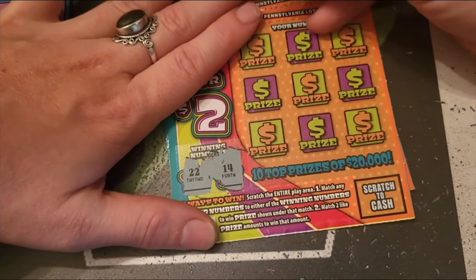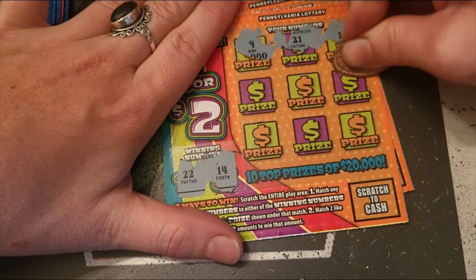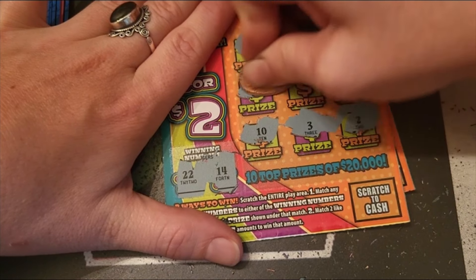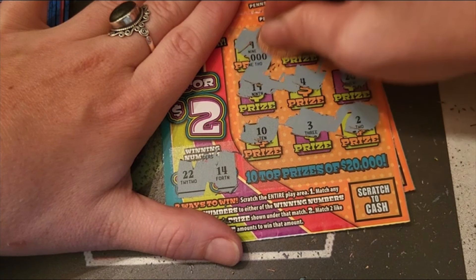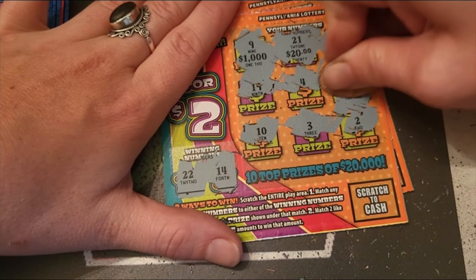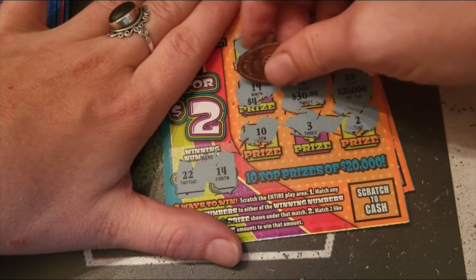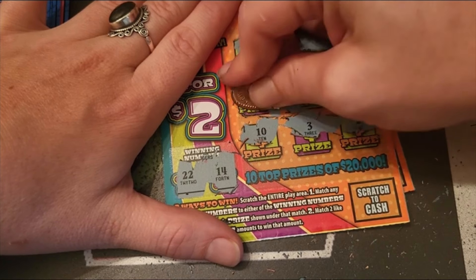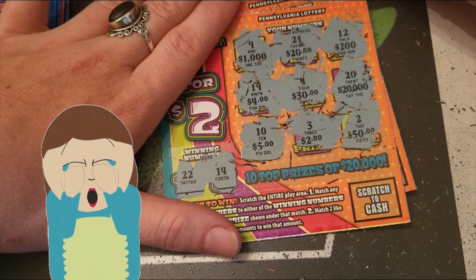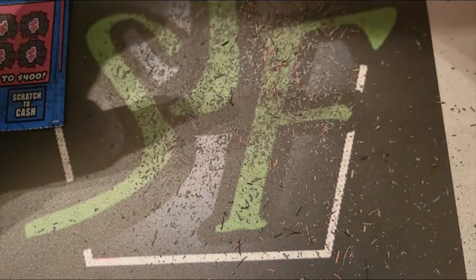Let's see if we get the next one — looking for 22 and 14: 9, 21, 12, 20, 2, 10, 3, 19, 4 — no luck. A thousand, 20, 200, 200,000, 30, 4, 5, 2, and 50 — again nothing. Oh my gosh, five tickets all losers.